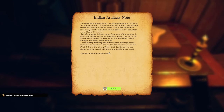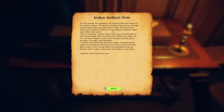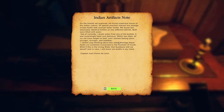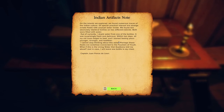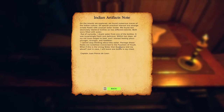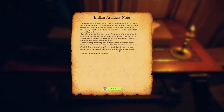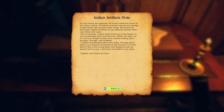An Indian artifact's note: 'On the islands we explored, we found numerous traces of culture — strange ornate flasks with unusual water inside. We found two absolutely identical bottles on two different islands, both filled with water. Out of curiosity I drank water from a bottle. It was surprisingly fresh and delicious. Within two days my scars healed, I started feeling years younger, stronger, and healthier. I cannot stop thinking about this water. Perhaps the flasks are somehow connected to the Fountain of Youth. What if this is the living water that Guybana told me about? Just in case, I will leave a bottle in my chest.'